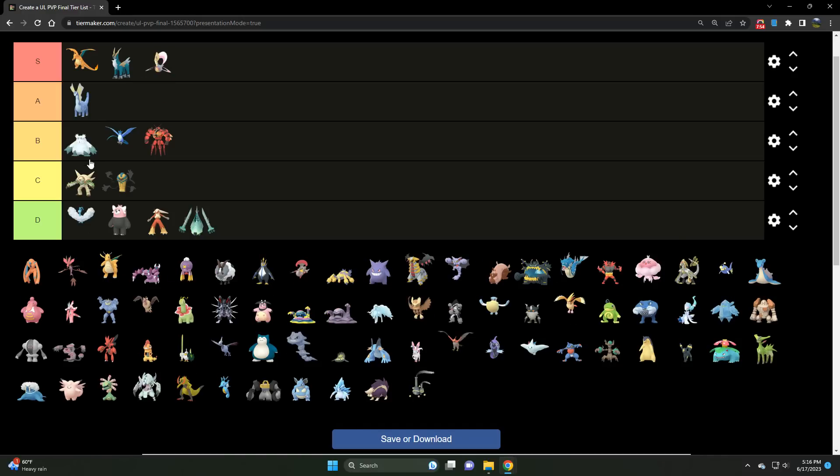We've got Cresselia — S tier 100%, an absolute staple of the Open Ultra League, and that is not changing anytime soon. I believe it is the bulkiest Pokémon in the entire meta. It has amazing coverage with the legacy Grass Knot on Water types, as well as being able to hit Dark types and Dragons for super effective. And if you want to fight back against Fire types, you can run Future Sight — Cresselia is amazing.